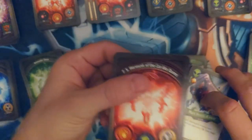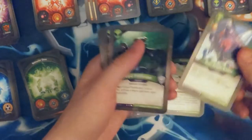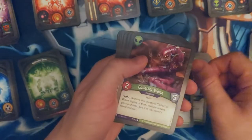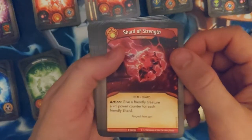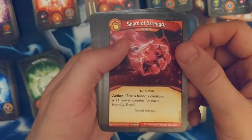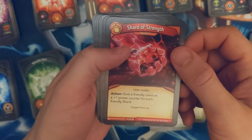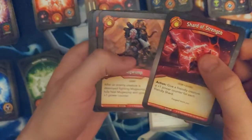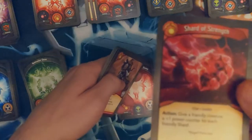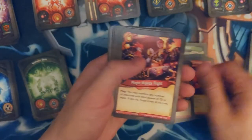For a complicated name, I'm excited to play with you so far. Mars Needs Amber — don't we all. Proliferator, I'm at Glixel, Collector Worm. Shard of Strength — give a friendly creature plus one power counter for each friendly shard. There's more of the shard stuff — I don't get it. We got our mugwump, Might Makes Right.